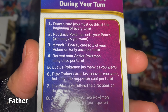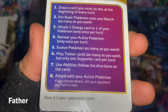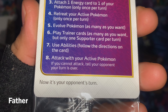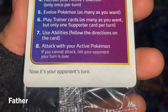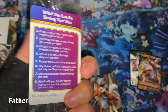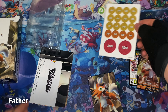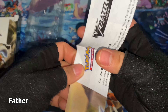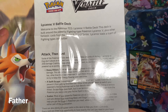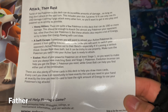It looks pretty cool in the plastic. 'What you can do during your turn: Draw a card — you must do this at the beginning of every turn. Put basic Pokémon onto your bench, as many as you want. Attach one energy card to one of your Pokémon — only once per turn. Retreat your active Pokémon — only once per turn. Evolve Pokémon, play Trainer cards, use abilities, then attack with your active Pokémon.' That's how you play. These are the damage counters. This is the strategy guide — I'll leave it here for you guys to read. Lycanroc V Battle Deck.